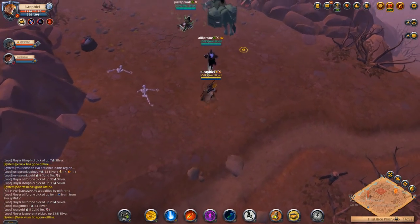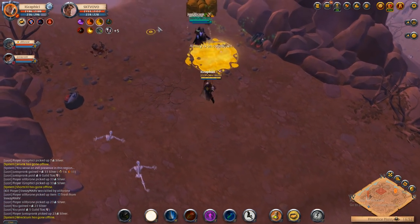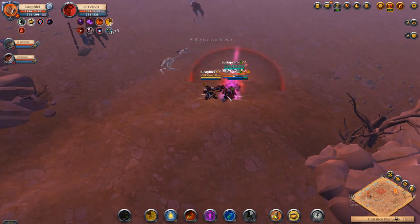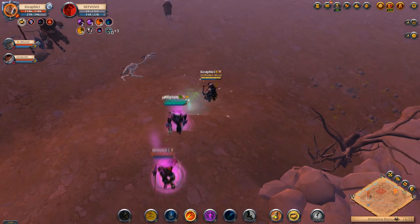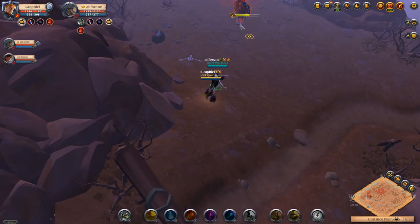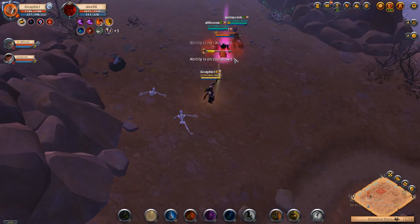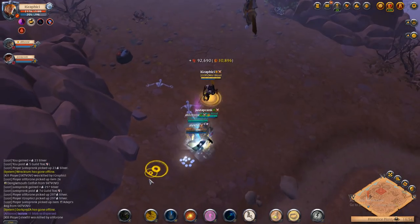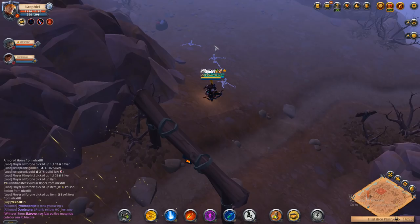Right here we have another ox player coming in. What we do is we actually set Alf out front with an ox on an ore node. What they'll actually do is run straight by him and ignore him because they think he's mining. You'll see here he's on top of the ore again, he calls out contact, jumps off the rock, and flies over with his build — I'm not sure exactly what he's running, but we do have claws.